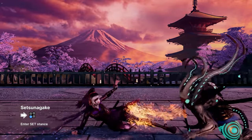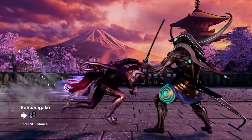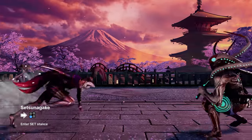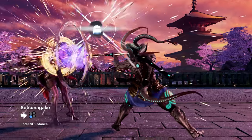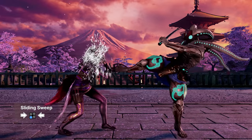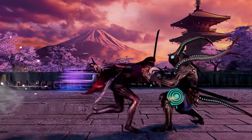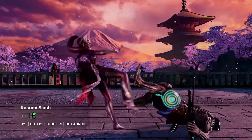Setsunagake allows Kunimitsu to quickly close the gap from a distance. Holding down both shortens the recovery and allows her to go into crouch, where she has access to powerful 50-50 mix-ups which we'll explore later. Use with caution though, as Kunimitsu is completely vulnerable during the dash. Use sliding sweep to cancel the dash and make your approach more unpredictable. Kunimitsu's best move from Setsunagake is the Kasumi Slash, a safe mid that leads to a damaging combo on counter-hit.